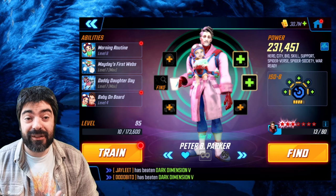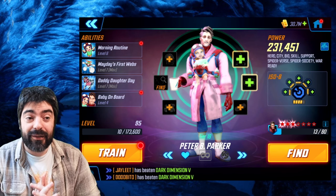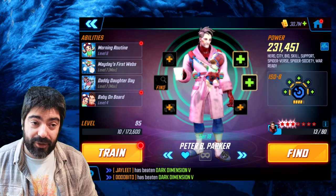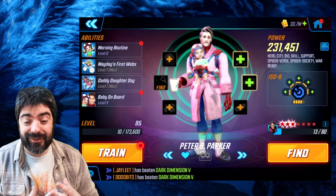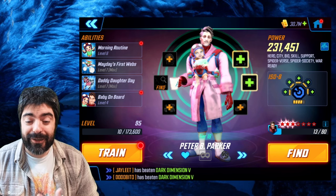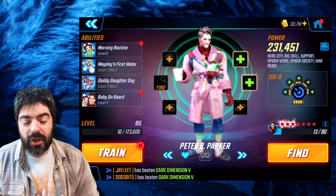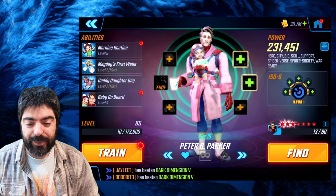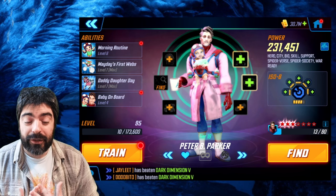Spider Society is the skill raid team you are going to use for the next year. According to Scopely, they are going to increase the rewards for the raid season rewards, which is going to allow you to get to Dark Dimension 6 or 7 and unlock Mephisto faster. So if you want to get your Mephisto as fast as possible, you really want to make sure that you get as many character shards on Peter B. Parker as possible.